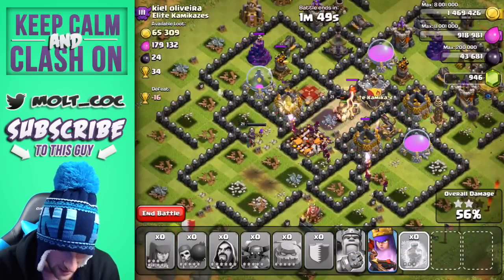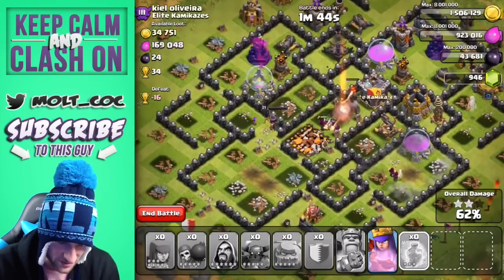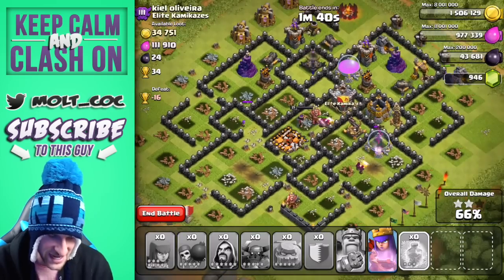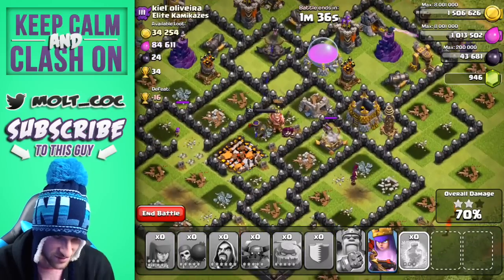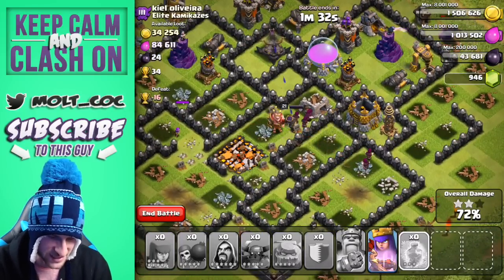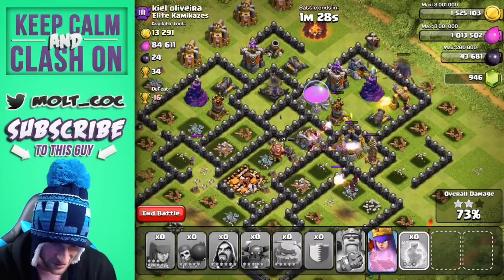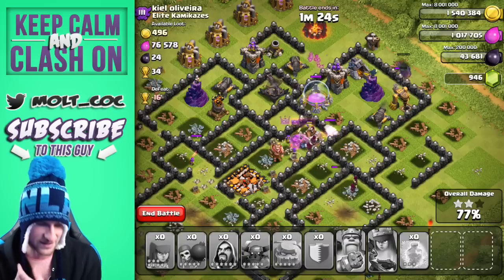Our queen is doing mighty fine. I think all the pekkas are down, our king's about to go down. There goes that inferno tower with all those wizards. We've taken a good amount of loot already — these wizards are doing so much damage to this base. We've got all of our freeze spells done. The winter looks like it is almost over for this base. There's one pekka working its way around the outside.